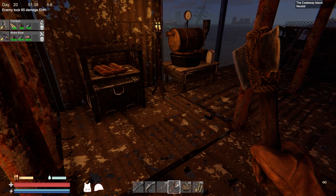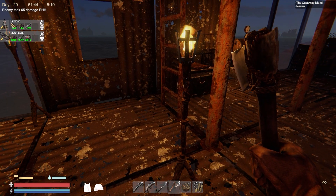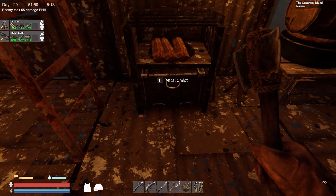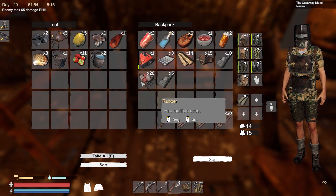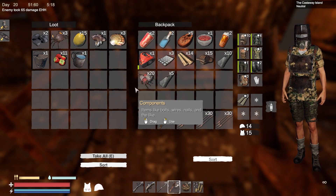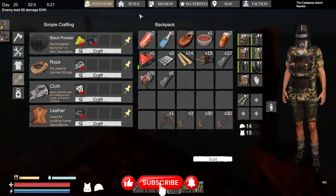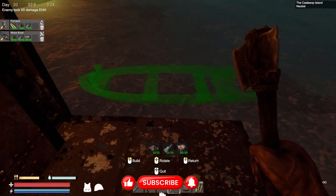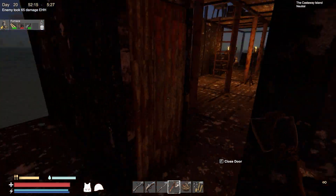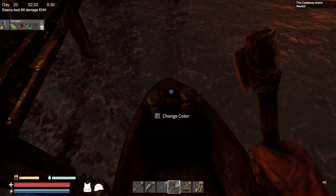We are back in Sunken Land. I've done the things in the background, all sorted now. As you can see in the top left corner, I already prepared our furnace and motorboat to craft. Let's first do some water and food, sort this out and do the motorboat first.